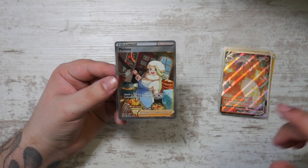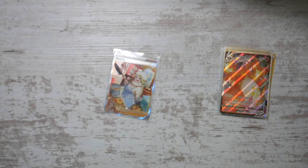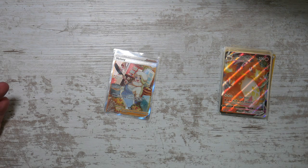We pulled the Melanie, and in the other Crown Zenith opening we pulled the Adaman, so they'll go well together. That does it for my every Sword and Shield pack opening video - I hope you enjoyed it, I know I did. We pulled some really great stuff - this was an amazing opening. If you enjoyed it, a like would be appreciated. Subscribe to the channel for more awesome content in the future. Thank you so much for watching - peace!